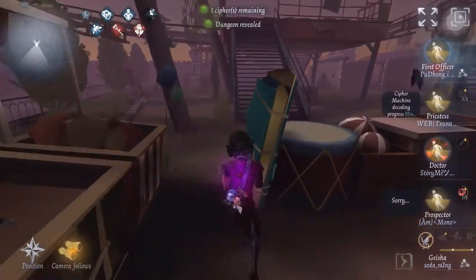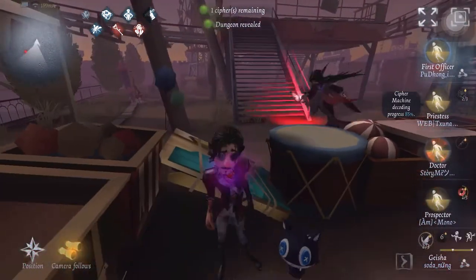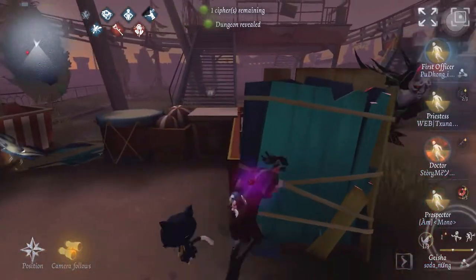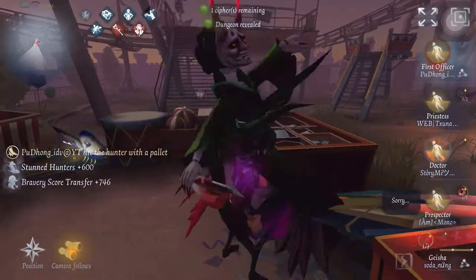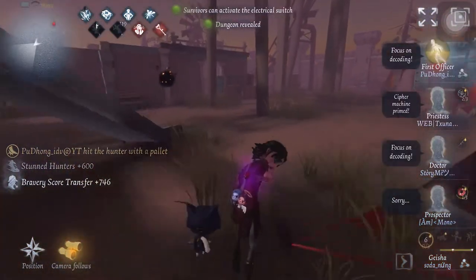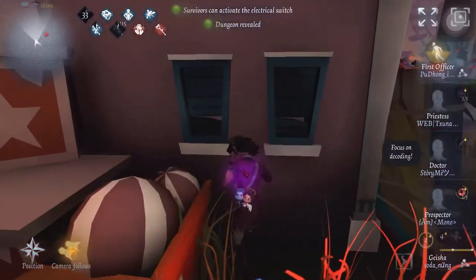And right here, I trick the Geisha into dashing, she breaks the pallet, and all I had to do was last here since Priestess was saying her cypher is almost going to pop. So right now I hit the hunter with the pallet and I pinged focus on decoding. And right now cypher machine is popped — 4 people are up.